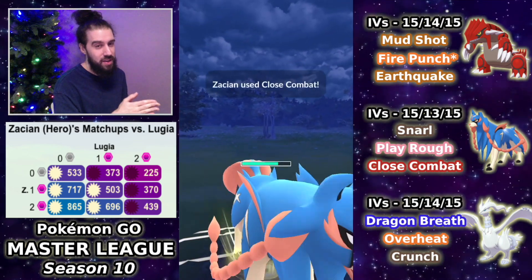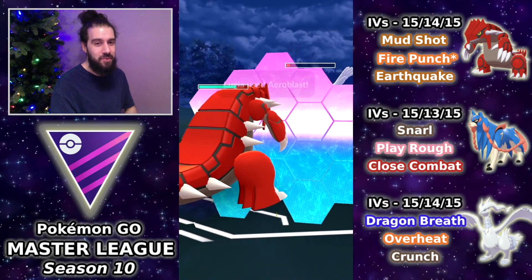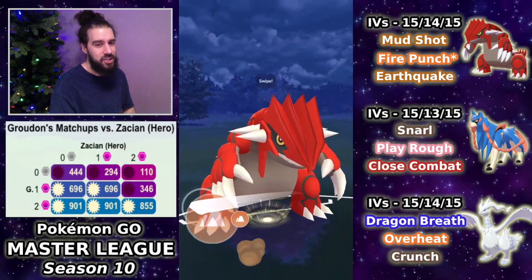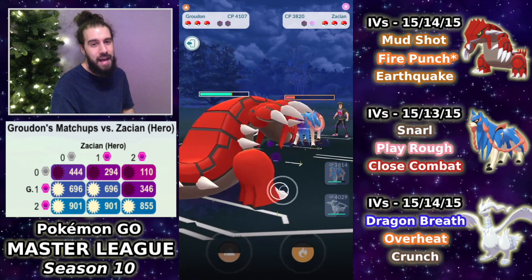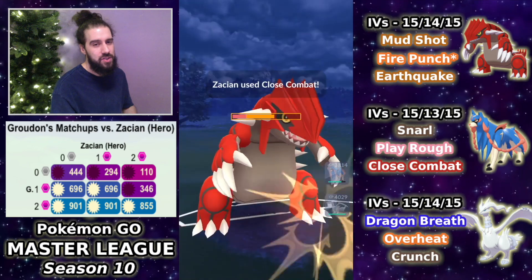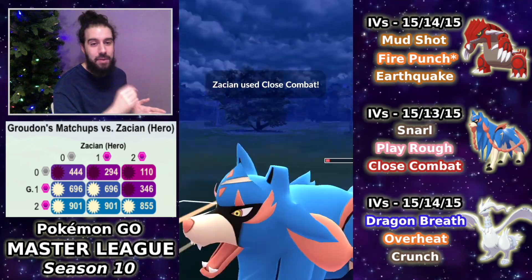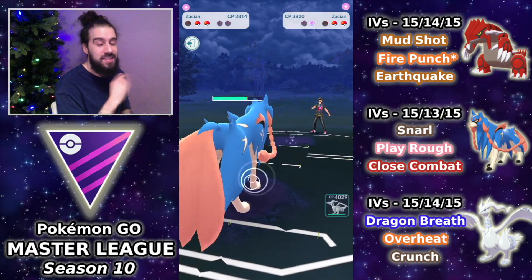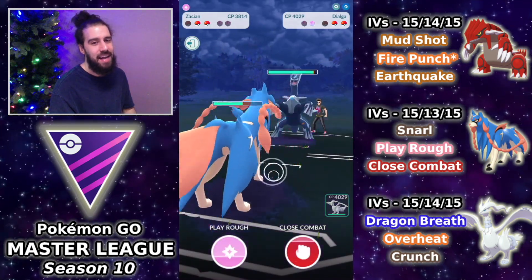The opponent looks like they're going for a second Aeroblast, so I go for Play Rough hoping they'd shield. I go for Close Combat, which won't KO when they no-shield, so I have to swap out because I'm at risk of being knocked out. I end up burning the shield on Groudon anyway. They come back with Zashian but we still have a lot of HP on our own Zashian. I come back in with Zashian after they've debuffed themselves twice and farm down completely.